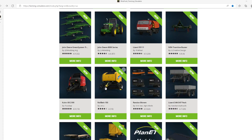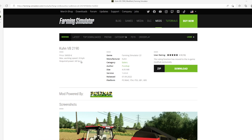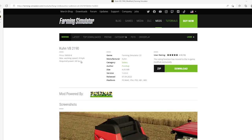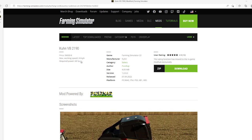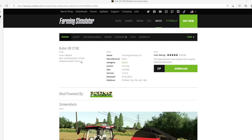The fifth mod is the Kuhn VB2190 by Plus Cap, rated 4.9 stars. Price is $56,000. Max working speed is 20 kilometers per hour. Required horsepower: 68. Category: Balers. File size is 4.05 megabytes, version 1.0.0.0, released 7th of September 2022, available for PC, Mac, PlayStation 4 and 5, Xbox One and Xbox S.